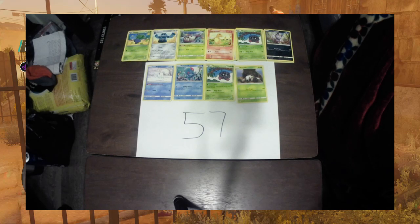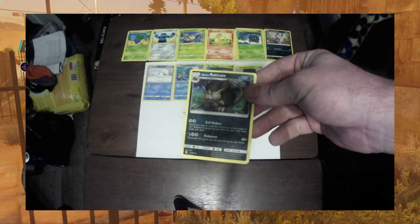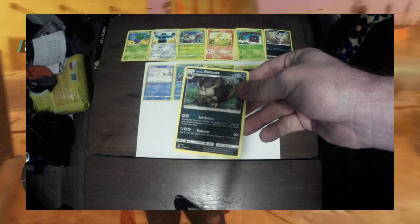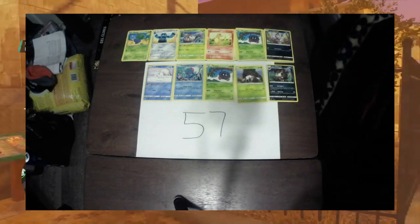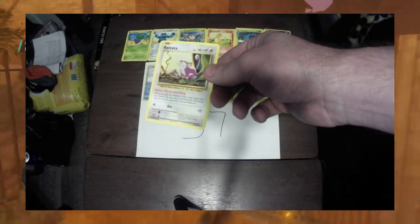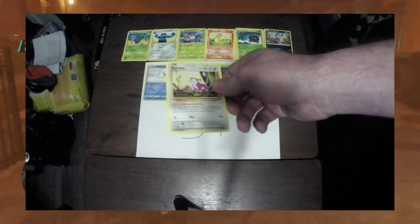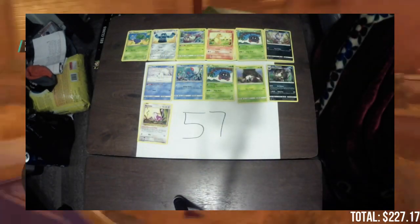Next up on the list we have an Alolan Raticate, 77 out of 149, currently valued at 23 cents. Next up on the list we have a Rattata, 66 out of 108, current value 17 cents.